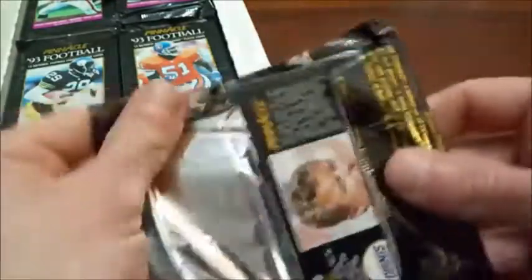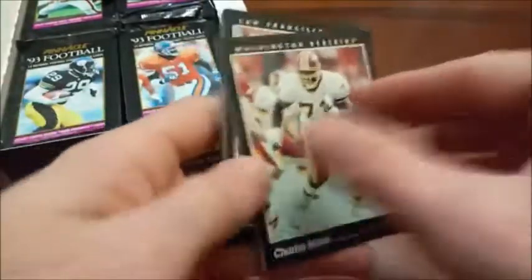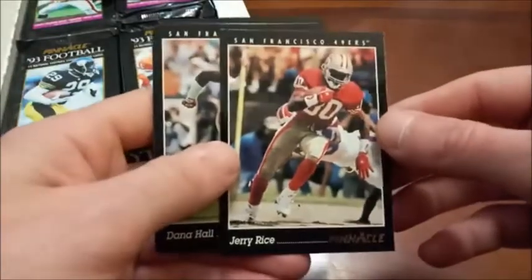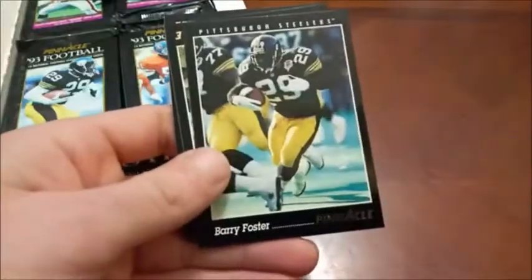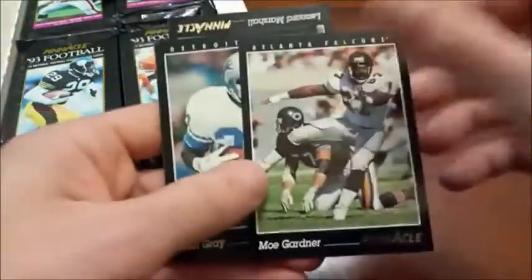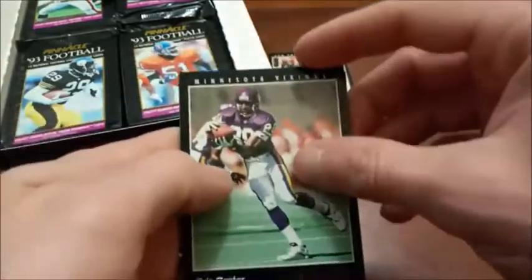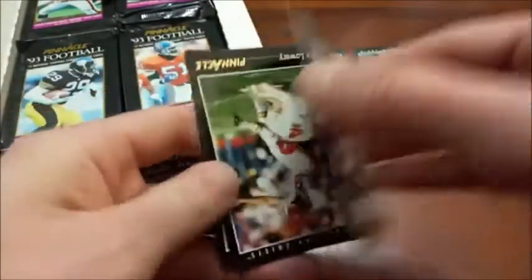If I can get them all to rip like that, we'll be golden. Problem is I don't have any fingernails. Brad Edwards, Charles Mann for the Redskins, Jeff Hostetler. Pack number three — still looking for a good name. Looks like we may have one coming up, and there it is — Jerry Rice! We'll take a spot on the table. That's Dana Hall, Barry Foster — we saw him featured on the packs — Mo Gardner, Mel Gray, Leonard Marshall. Chris Carter is another solid one — nice gold foil on the Pinnacle logo. We'll set Chris Carter down.